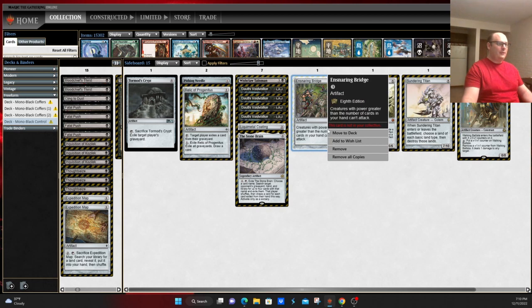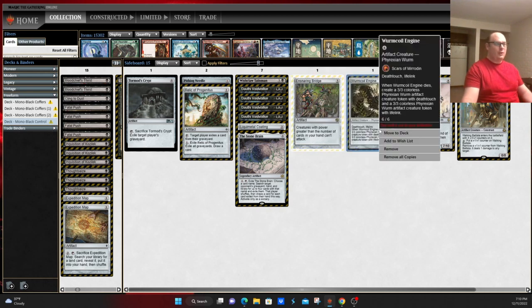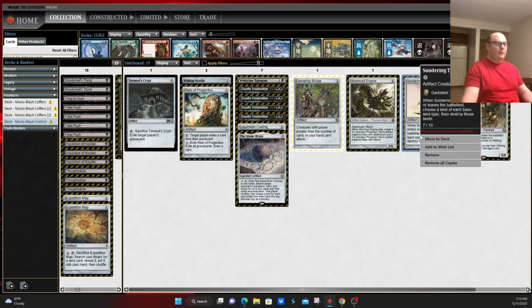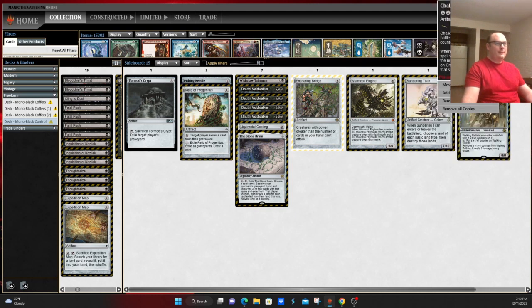Ensnaring Bridge keeps aggressive decks from killing you, keeping things like Death's Shadow and Murktide from attacking even if you have a moderate-sized hand. Worm Coil Engine is primarily there for midrange and aggressive decks — gains you a little bit of life, tough-to-kill creature. Sundering Titan is very good against those four- and five-color Leyline Binding manabases. Walking Ballista is pretty good against a lot of creatures and can be a win condition on its own with the absurd amount of mana this deck can output with Cabal Coffers. And Sheoldred is mostly here to blank the Cascade decks but can also come in against decks with a myriad of one-drops such as Hammer Time and Burn.